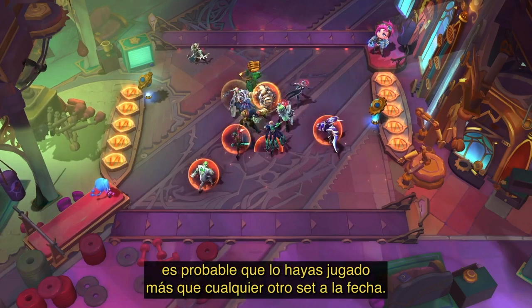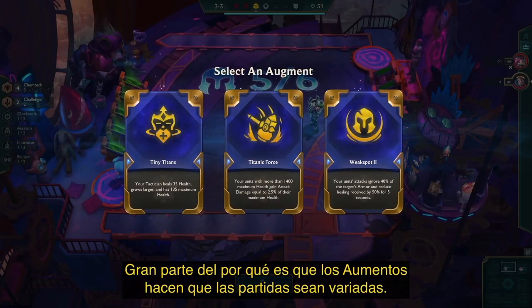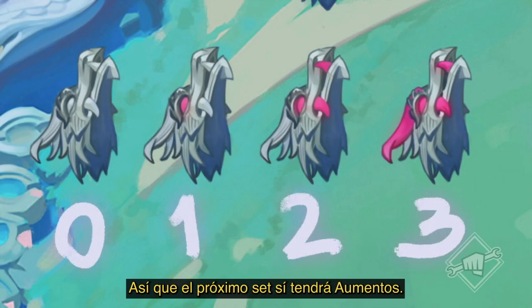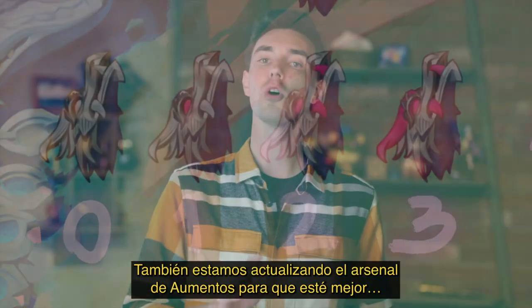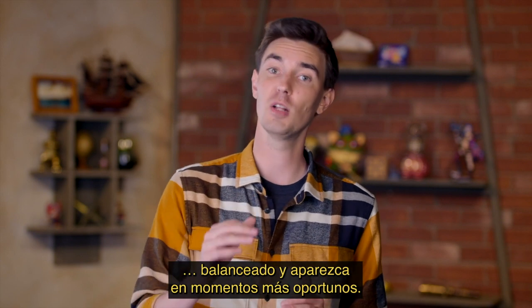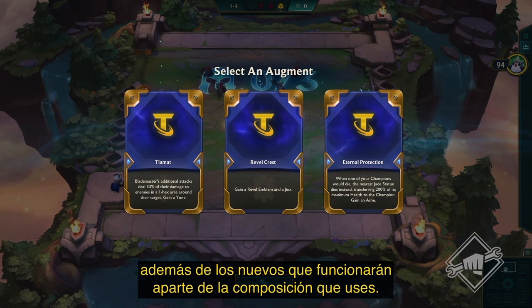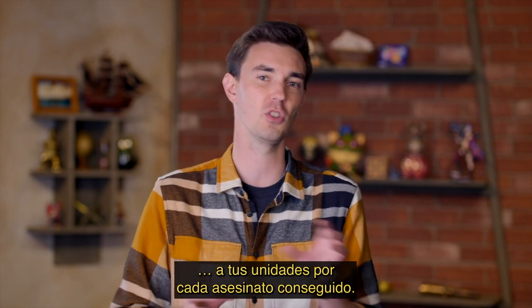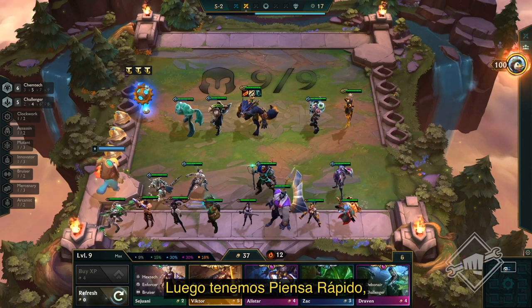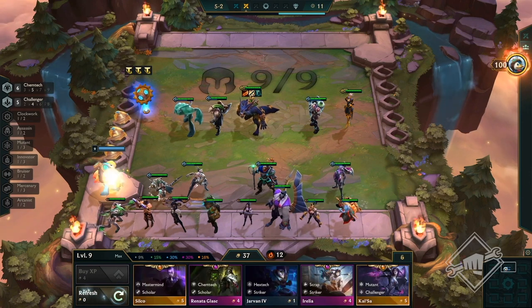If you played Gizmos and Gadgets, you were more likely to keep playing it than any other set to date. Much of the reason behind this is the game-to-game variance that augments create. So with our next set, augments are back — but instead of a hex core, you'll each have a dragon shrine. We're also updating the augment arsenal to be better balanced and available at better times for when they are useful. We're dragonizing augments with new trait-specific choices for the new set, as well as new augments that'll work regardless of what comp you're running. For example, there's Bloodlust, which permanently gives your units two attack damage for every unit they kill. And then there's Think Fast, one of our more hectic augments — it gives you free shop refreshes until the end of the round, so you better roll fast.